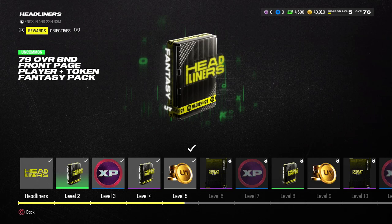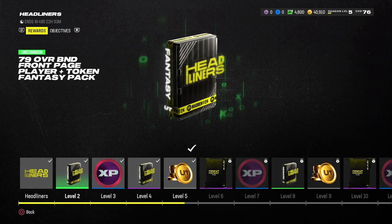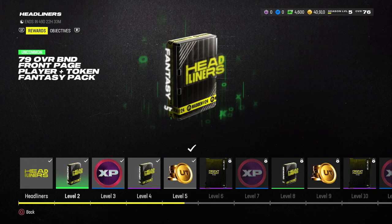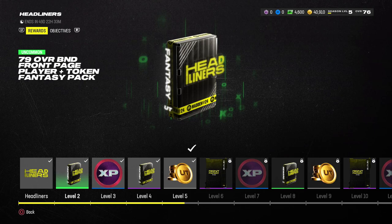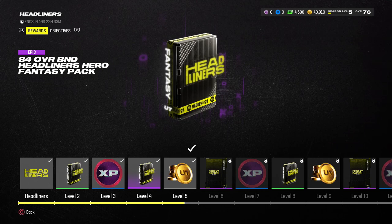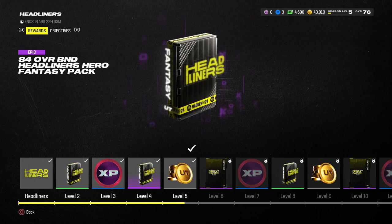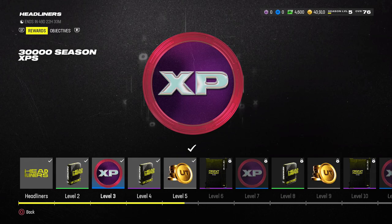Let's jump straight into the field pass for the Headliners promo. This is part one, and hopefully when part two comes out we'll see an extension with more levels and more rewards, because what's here feels like it's only enough for part one. Starting at level two we've got a 79 overall BND front page player — a fantasy pack — and throughout this field pass you'll earn front page tokens to upgrade those guys all the way up to an 85 overall.